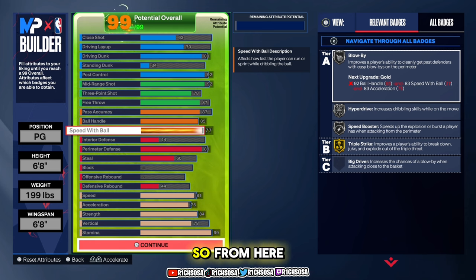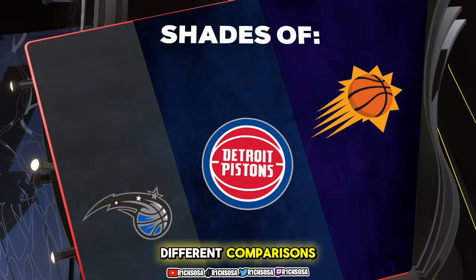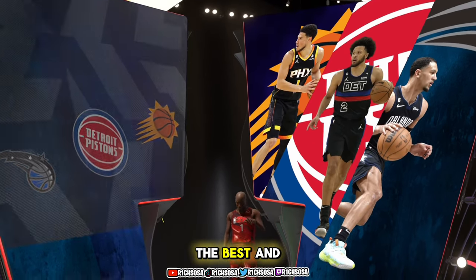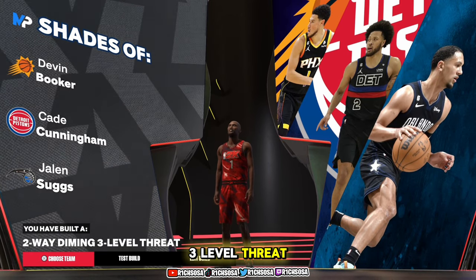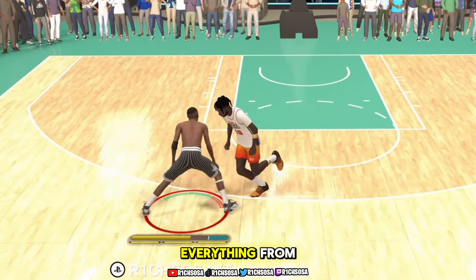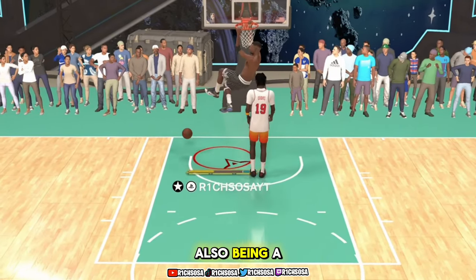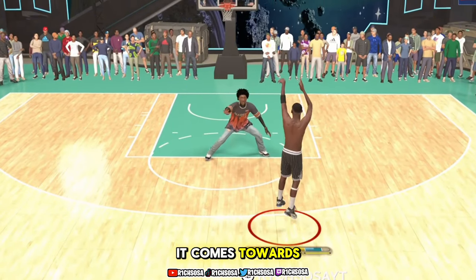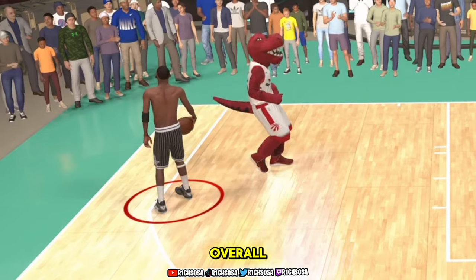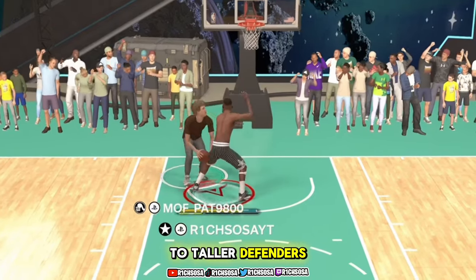Let's make sure everybody made the build correctly — we should have gotten these three different comparisons. Together we have created what I'm calling the best end game two-way diamond three-level threat, also known as the Penny Hardaway build. This build can get contact dunks, finish on the interior, shoot lights out from outside, be a playmaker and pass the ball, and be a true post scorer. Overall this is one of the funnest undersized builds at six-eight — really a mismatch when it comes to taller defenders.